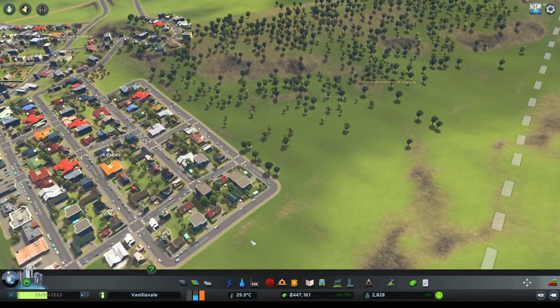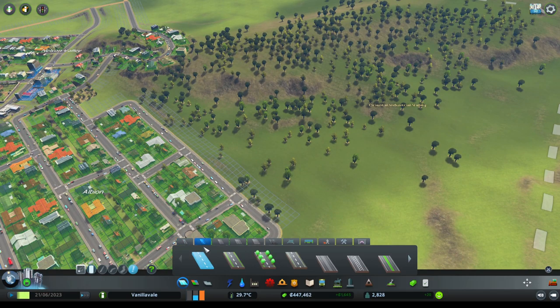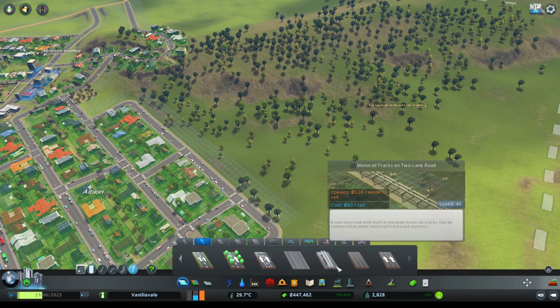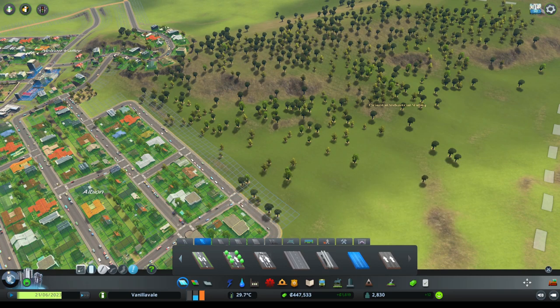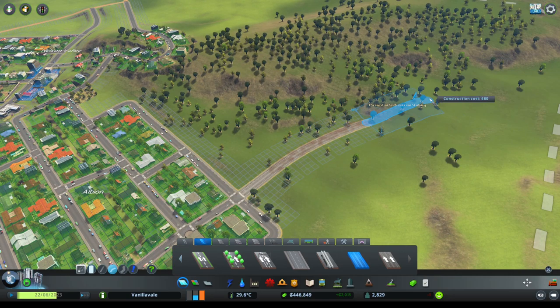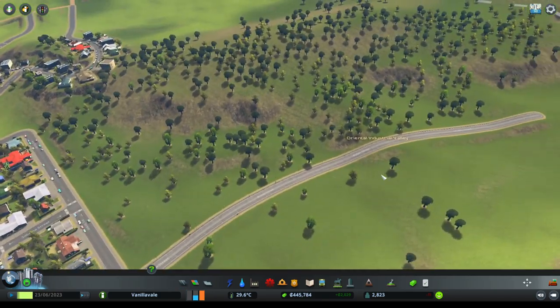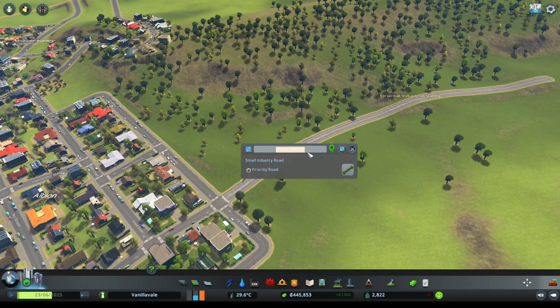The industrial area has no specialization yet. We will expand our city in that direction - let's start off with a bit of an industrial road out there. We'll start it off right over there and slowly move it out a little bit so it does a little something like this. That's going to be called Robin Street but I'd rather call it something like Oriental Avenue.